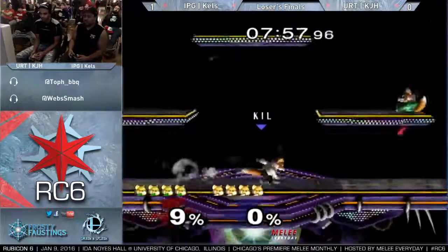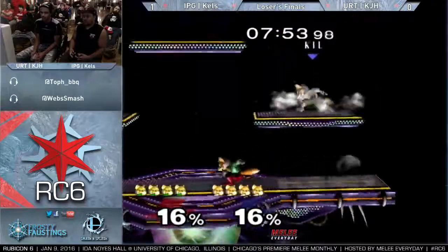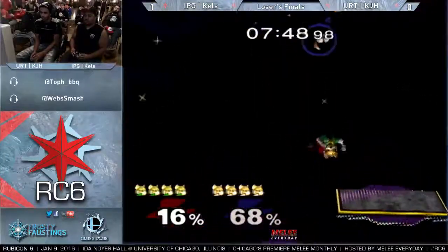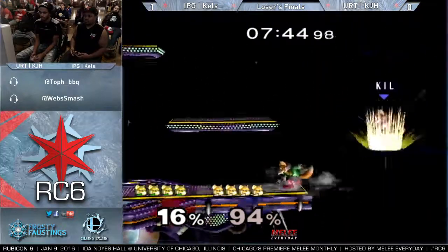Kels is just all about that W right now, he's trying to get his paper. Nice stuff for Kels — keeps it simple, double up smash. He doesn't quite get the up air, but that up tilt. He's got KJH without a jump right now.